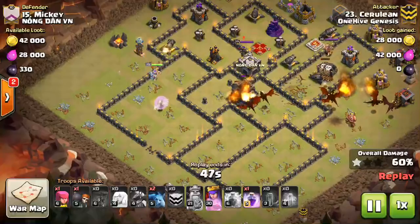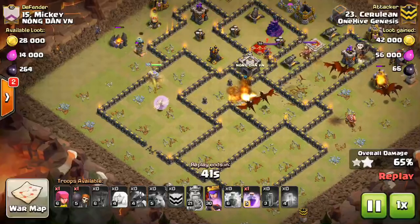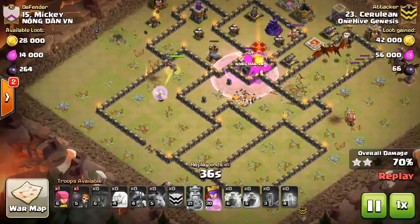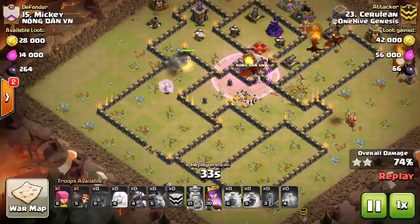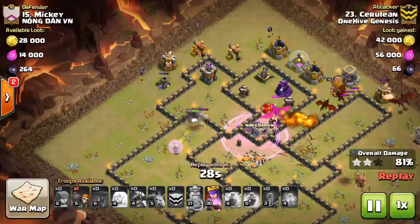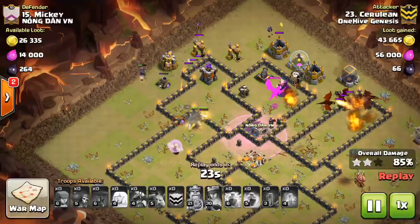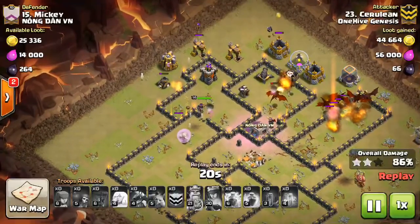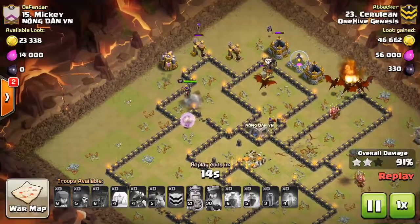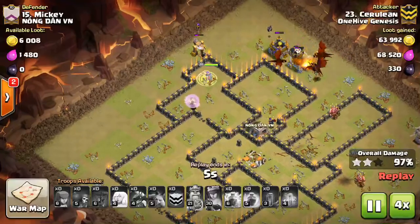There are a couple more Teslas on the outside but the queen's got them pretty easily. He probably used rage on his queen for the CC troops. The point defense really hasn't been an issue because it's so spread out. The queen gets in there, gets that last air defense, the dragons grab the defensive queen, and from there this base is toast. Good job deploying those dragons early so he didn't run out of time — always want to get those things going early. Unless those air defenses are going to be an immediate threat to the dragons, go ahead and get them deployed and try to time it to save yourself some time.